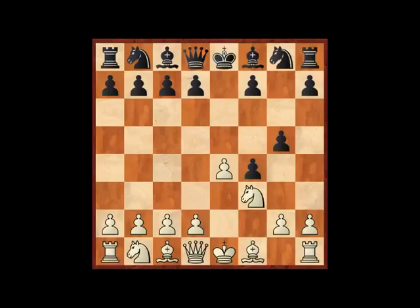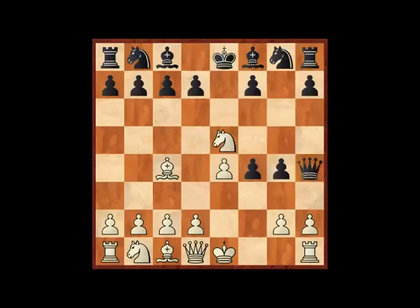Black is already developing with a threat. In the game, Smirnoff played Bc4 and now black went through with this threat by playing g4. The point of g4 is to encourage white to move his knight to e5, after which black intends to continue with the disruptive idea of Qh4 check. This is a little bit awkward for white — a continuation called the Salvio Gambit.